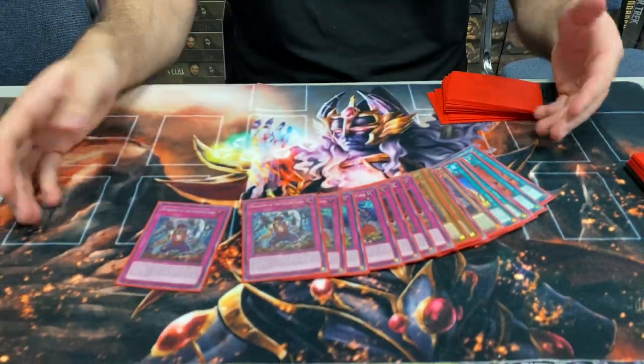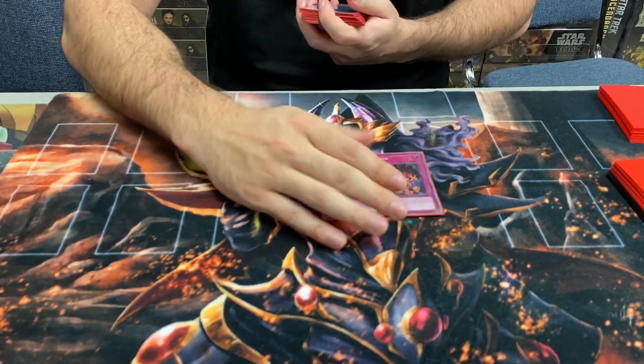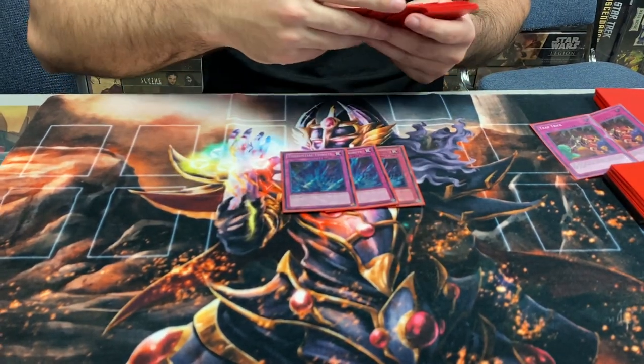The actual insane traps: double Trap Trick — you don't want three, you want all your traps live. Three Torrential and three Metaverse of Punishment.